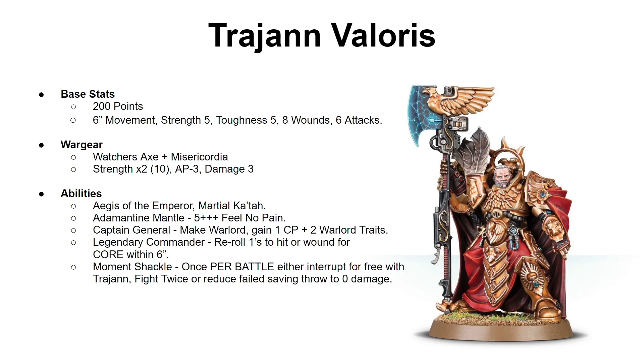Finally, Trajan is equipped with the Moment Shackle, which gives him the ability once per battle to either interrupt for free — like using the counter-offensive stratagem — fight twice, or reduce a failed saving throw to 0 damage. The ones you'll use most are fight twice or reduce a failed saving throw to 0 damage. The fight twice ability means you fight with Trajan, and once everyone else has fought, Trajan can choose to fight one more time. Reducing a failed saving throw to 0 damage is straightforward — say a Melter gets through and you just declare that failed save does 0 damage.